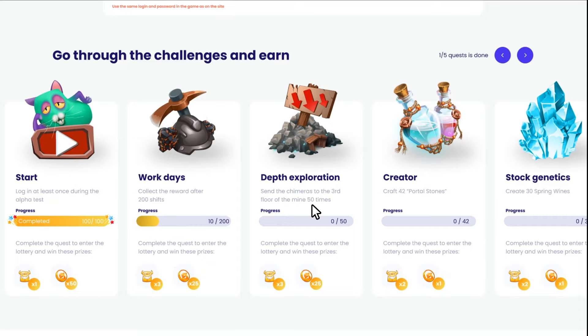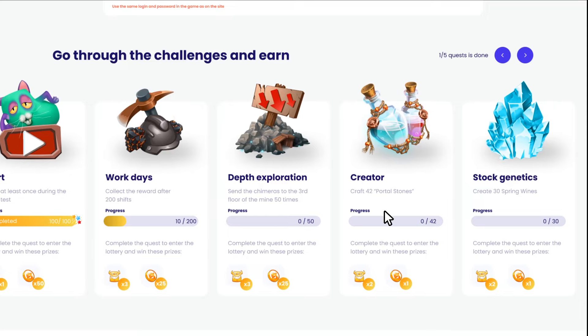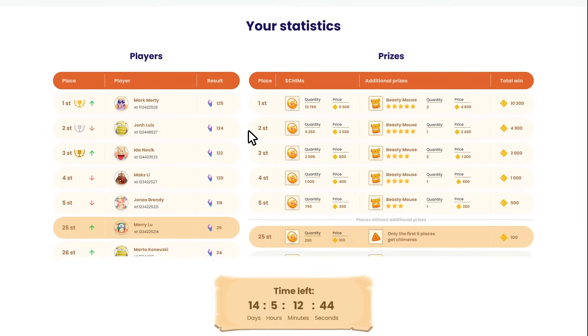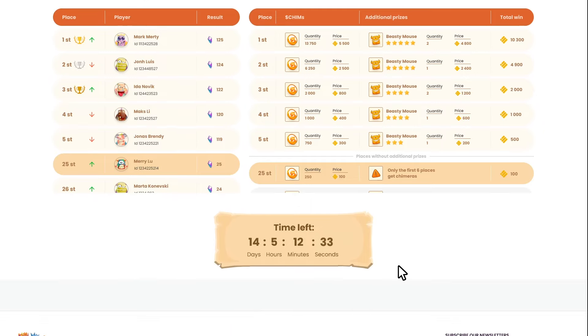There are a total of five quests: Start, Workdays, Depth Exploration, Creator, and Stock Genetics. The next section is the Player Ranking Board, where you can see your place in the rating. This timer shows the countdown of the time left until the end of the alpha.